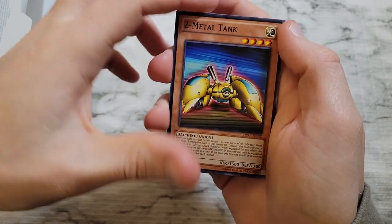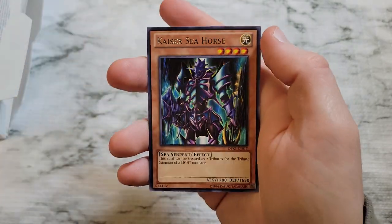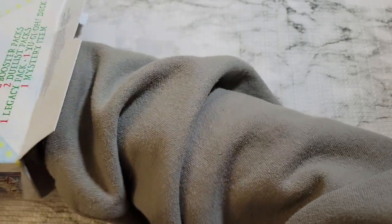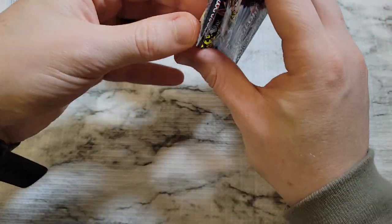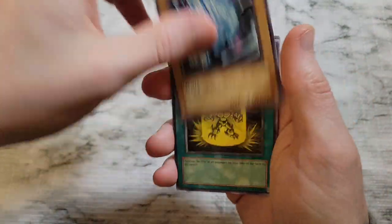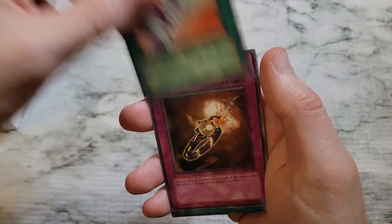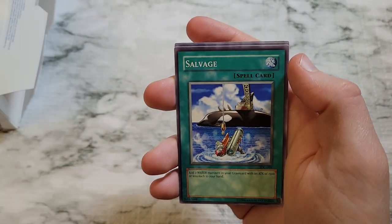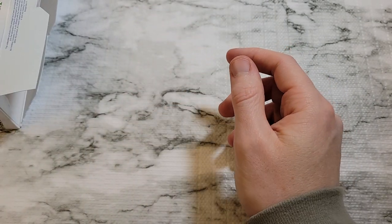We got Z Metal Tank, X Head Cannon, Flute of Summoning Dragon, Sword Stalker, Kaiser Seahorse again — Kaiser Seahorse again — no luck. Legacy pack is Invasion of Chaos. We are just not having any luck getting anything other than IoC packs. Soul Tiger, Yellow Luster Shield, Gigantes, Dimension Distortion, Destruction Ring, Salvage, and everything else is just commons from the set.